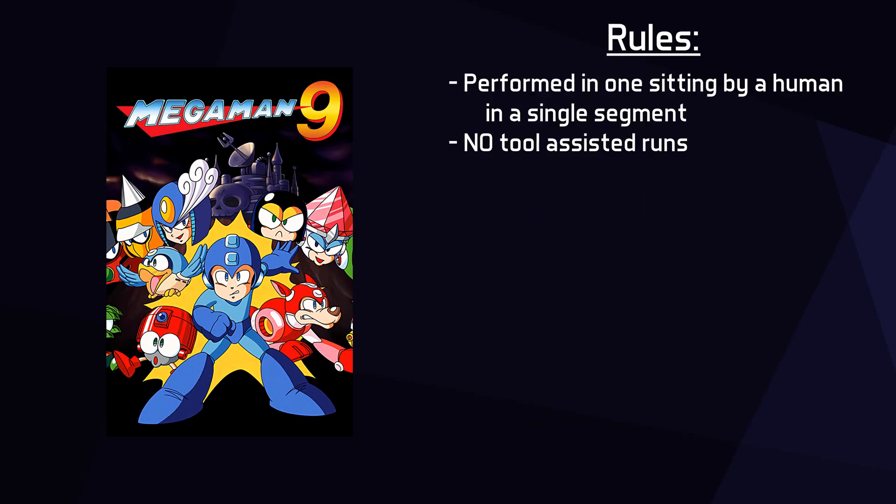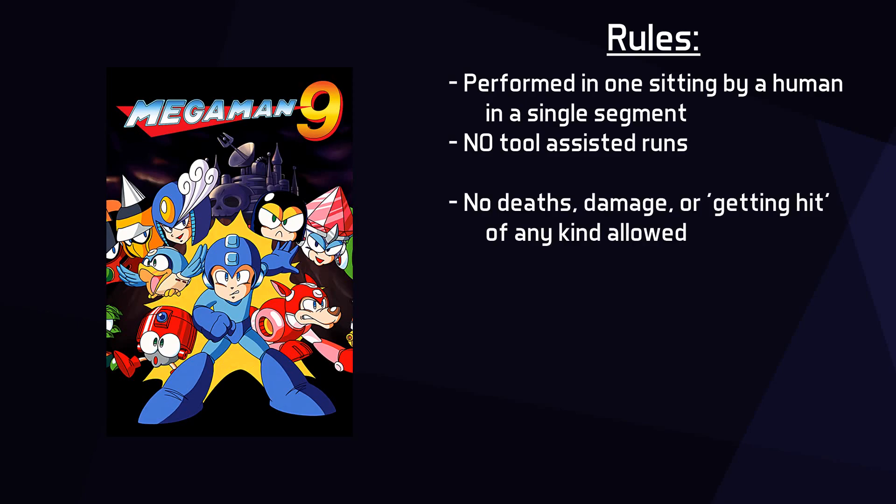The rules for this run are as follows. First and foremost, this must be performed by a real person in one sitting. Some runs out there are what is called tool assisted, effectively meaning scripted inputs and gameplay from a computer. This was played by me on a real Wii with a Wii Classic Pro controller. No deaths, damage, or getting hit of any kind is allowed. No glitches that allow skipping content are permitted. Mega Man 9 does not have any major known skips like this to date.